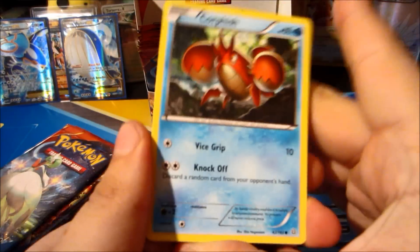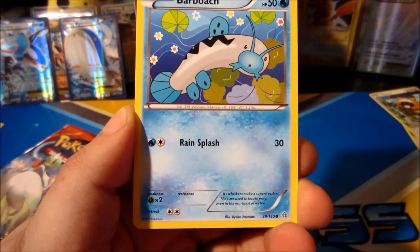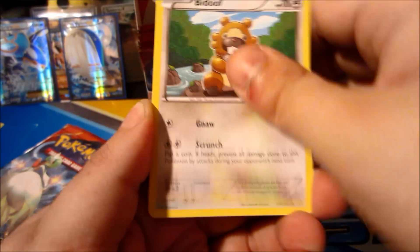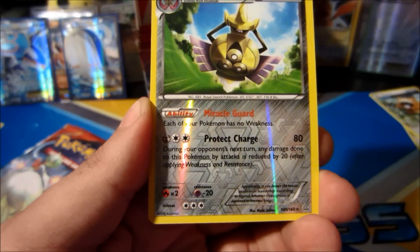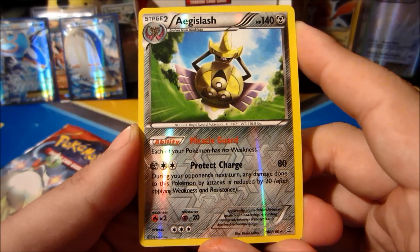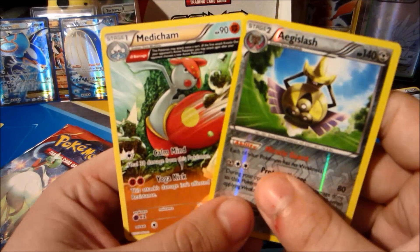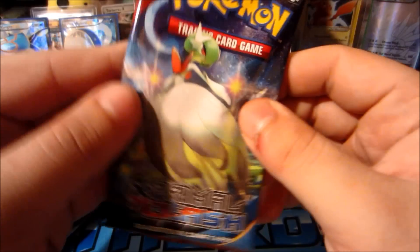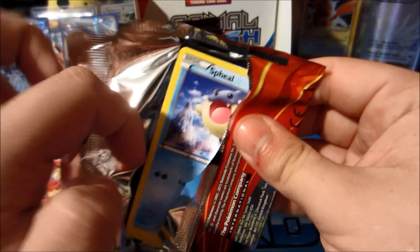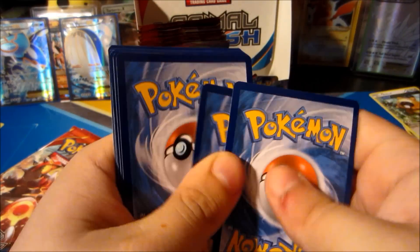Starting this pack off with a Corpish, Barboach, Spheal, Bidoof, Whiskash - reverse Aggron slash rare. With that Bidoof you're guaranteed two rares in one pack. The rare is a Medicham ancient trait - not bad at all, not a bad way to start with two awesome rares. Next pack up we have a Mega Gardevoir.